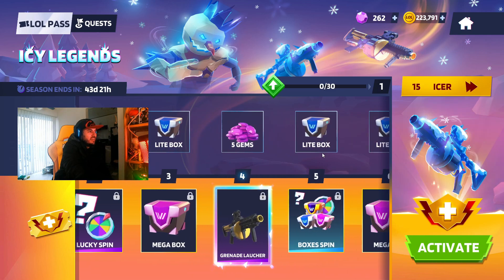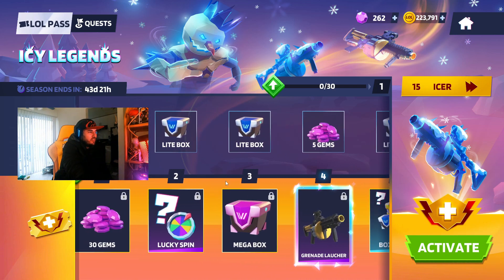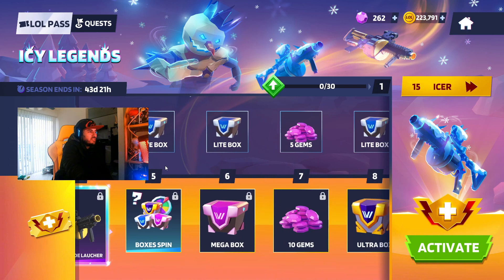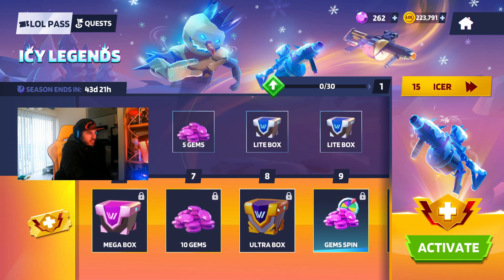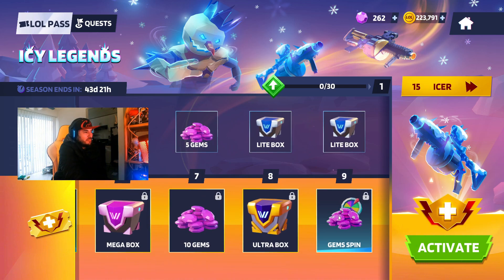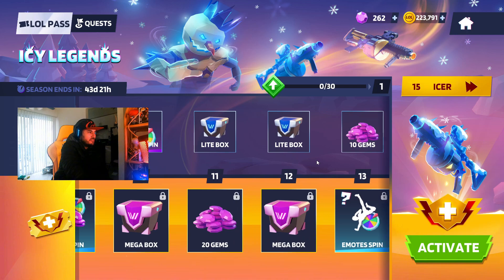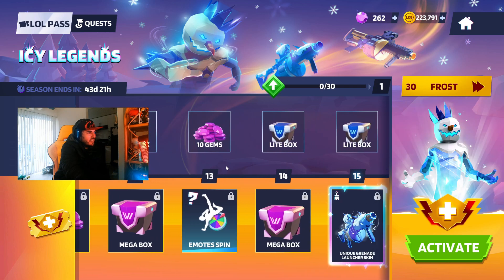So we're going to show off some of these tiers. We got the ultra box and some gems, the lucky spin, light box, light box, mega box — five more gems, putting us at 40. Then box, spin, light box, light box, mega box, and gems leave us at 55. Then ultra box, light box, light box, gem spin, lucky box, mega box, 20 gems — we're at 75.